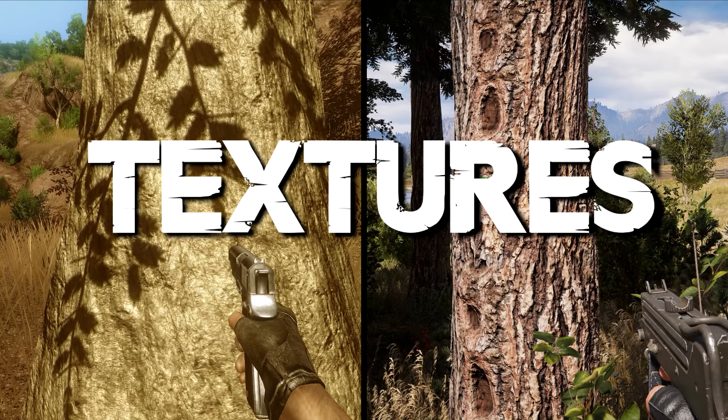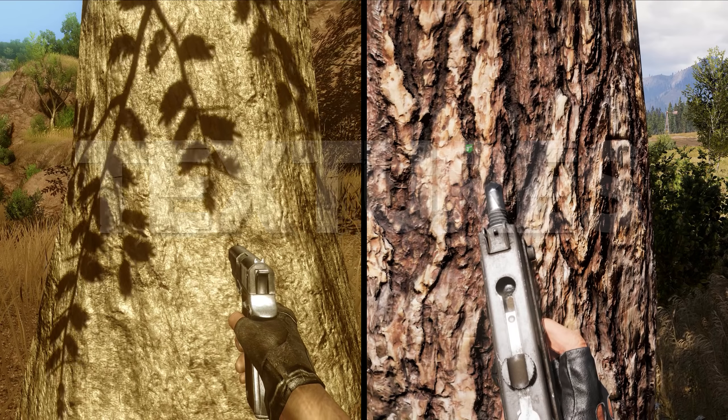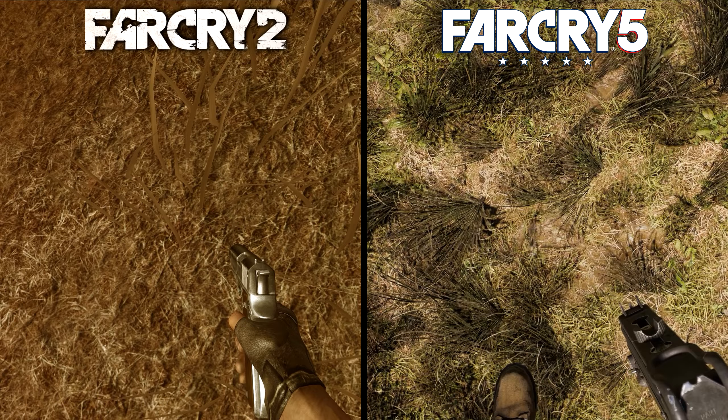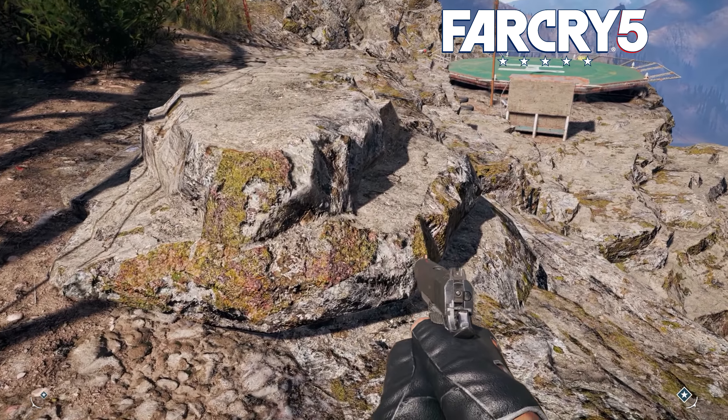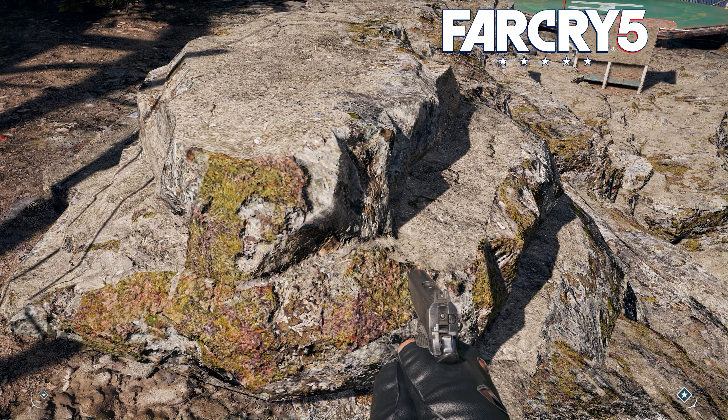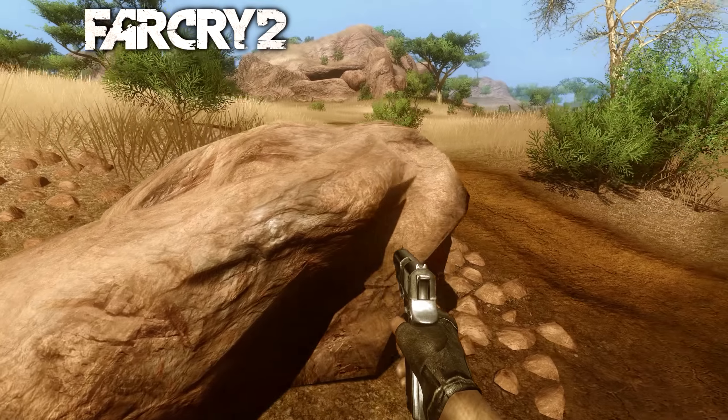To start off our comparison, we're going to look at some texture comparisons. As expected, Far Cry 5's texture quality far surpasses anything in Far Cry 2. The bump mapping on things like the trees has significantly more complexity in 5, and even the ground textures have a slightly higher resolution. But I was surprised to see some pretty low quality texture work in Far Cry 5 on most of the rocks in the game world, something that doesn't stand out as bad in Far Cry 2 thanks to the simpler texture and object designs.